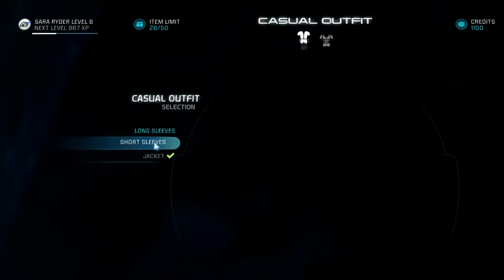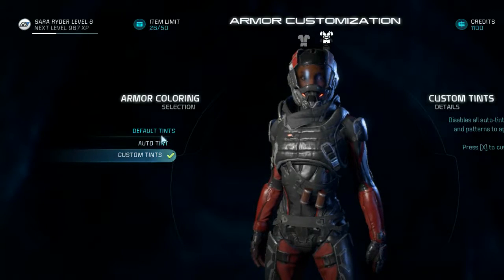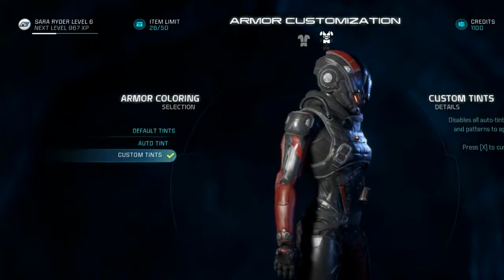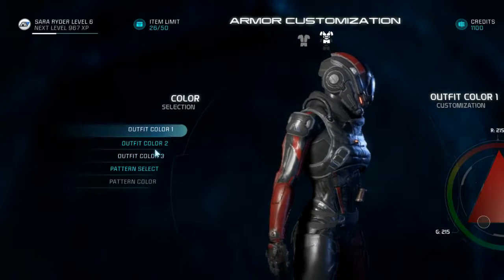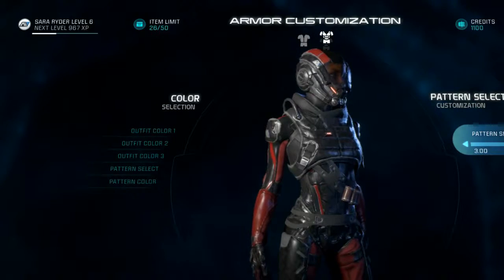Let's switch back to short sleeves. I can't customize colors for the life of me. Oh cool — we can do patterns. Moving up in this world. Pattern color — black. We can make it red, or we can make it white.